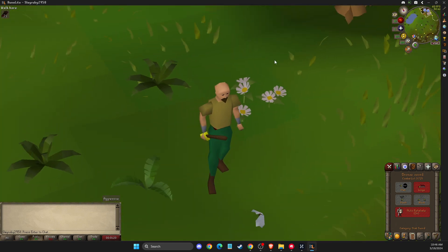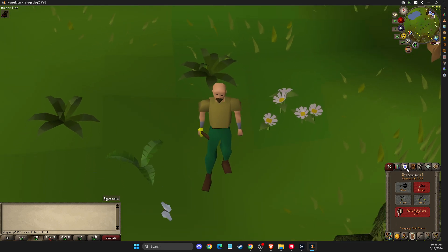What you need to do here, on your menu, you need to look for Quest List. Press on that. Then on the Quest List, you need to press this button that says Character Summary.